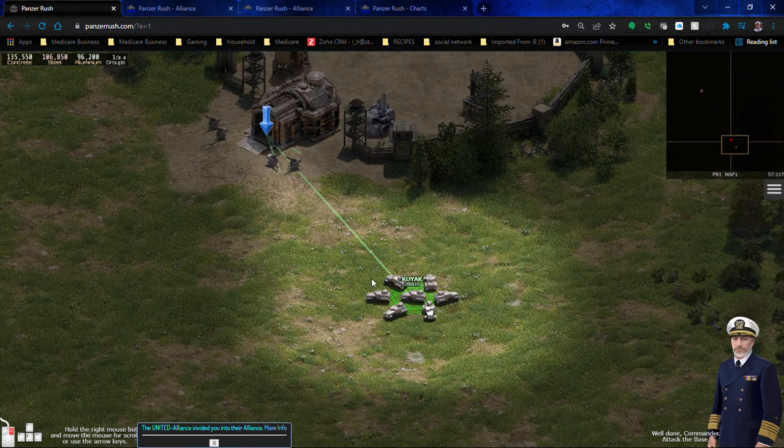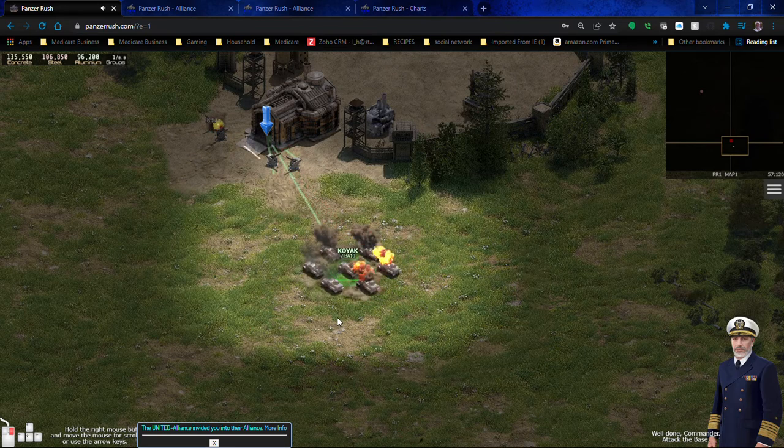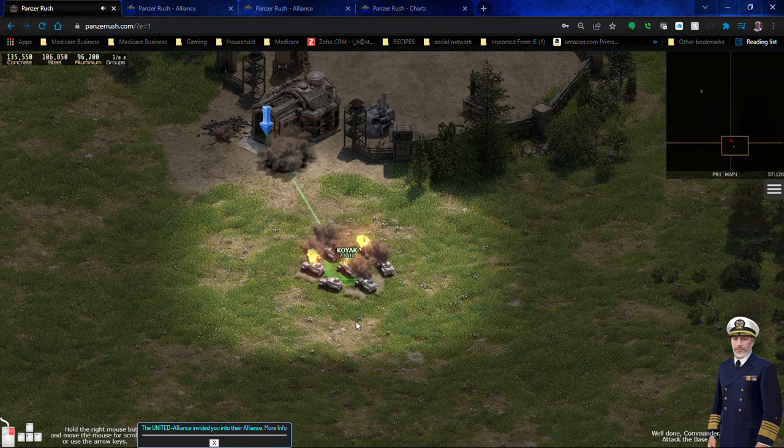I'm gonna go ahead and try this again. Here we are using a friend of mine's account just to do the tutorial. Just one trick I wanted to show you: you can stop the VA-10 before getting all the way to the base. That way the base can't fire on you, because it has a longer range than those little cannons.